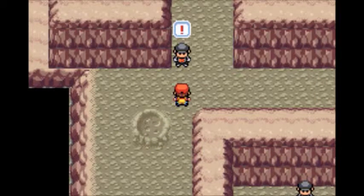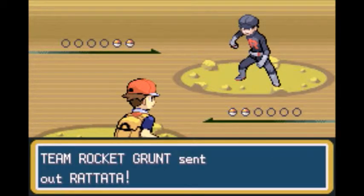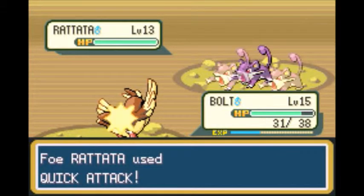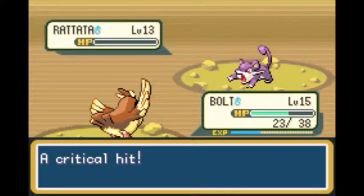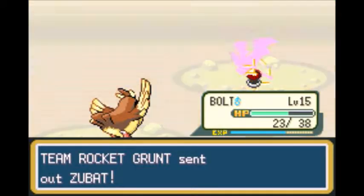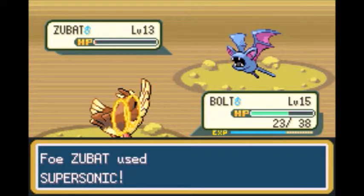This Team Rocket grunt is required. 'We Team Rocket shall find the fossils — reviving Pokemon from them will earn us huge riches.' I have to say Team Rocket is my favorite group of villains from any Pokemon game because their motivations make the most sense. They basically just want to steal Pokemon for profit, which makes sense as opposed to wanting to expand the landmass like in the Hoenn games, or liberating Pokemon but still keeping them in Pokeballs.